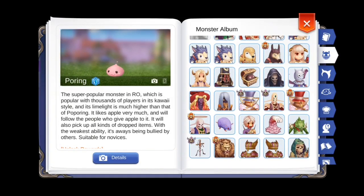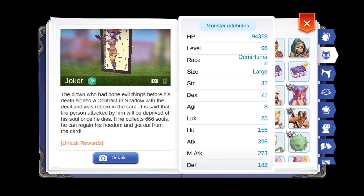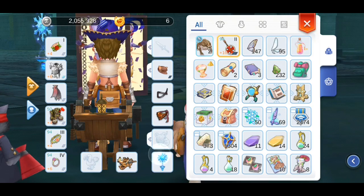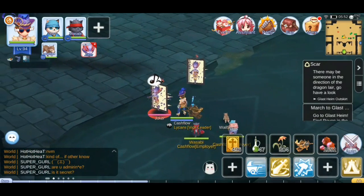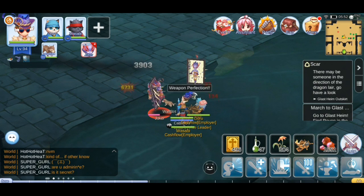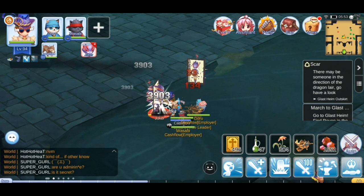To demonstrate that Weapon Perfection does nothing for values that have 100 on the chart, I am now going to attack a Joker, which is a large sized enemy, with an axe which already has 100% size damage on large enemies. I'm doing 3,903 white damage and 6,731 crit damage. Now with the Weapon Perfection buff, the damage is exactly the same — no damage correction because it's already 100%.